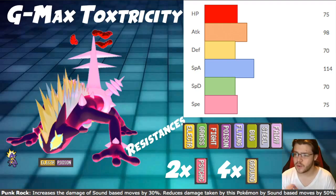For stats: HP 75, Defense and Special Defense both at 70 — all very average, nothing insane. Not too bad though, especially if you Dynamax or GMAX — then you can definitely mitigate those average defenses. Just have to be really careful of Ground-type attacks. Attack is 98, which doesn't really matter since we're using Special Attack. Special Attack is 114, which is actually really good — very solid. Then we have 75 Speed, which is average but really bad compared to really fast Pokemon.